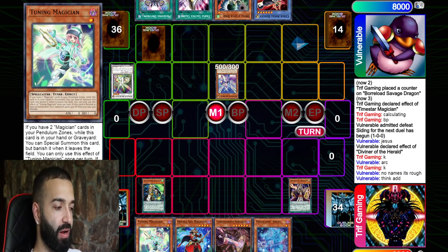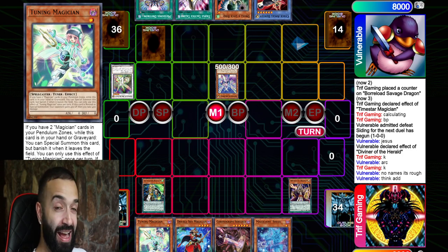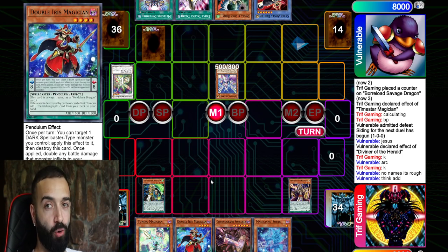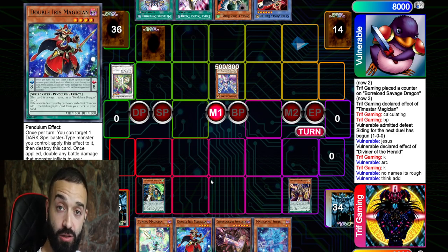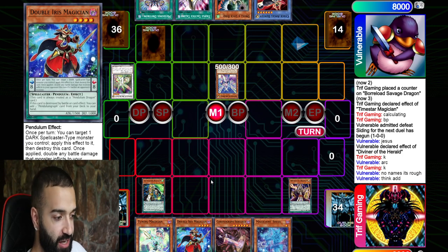This might be the most superior way to play pendulums. If he has Droll and Lockbird, that's fine. Even Imperial Order — that's fine. Even Anti-Spell is fine. Anti-Spell, I destroy it: normal summon Double Iris Magician, enter battle phase, attack. I search Pendulum Graph, special Chronograph, special Assault, special Tuning Magician, attack into a monster — Nightmare Phoenix, see you later. Easy GG.